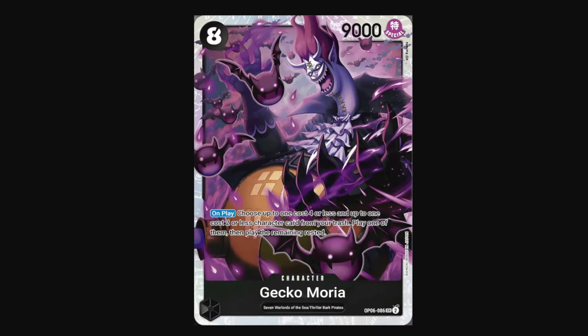Moving on to black, we have Gekkomoria — 8-cost Gekkomoria. On play, you can choose up to a 4-cost or less and then a 2-cost or less character from your discard. Then you can play up to one of them rested and the other one active — you do get to pick the order. So essentially he's 8 Don for 3 cards out: you'll play an attacker for the 4-cost portion and a blocker or something for the 2-cost portion. Really strong card at rebuilding your board or making your board even scarier than it already is. And he himself is a 9k attacker afterwards. I think it's safe to say that this card will literally win you games.